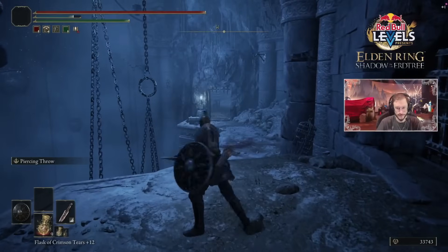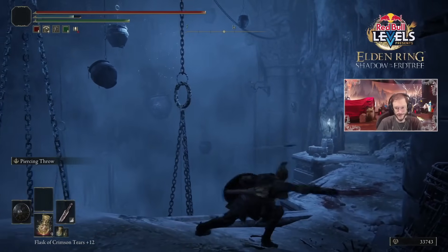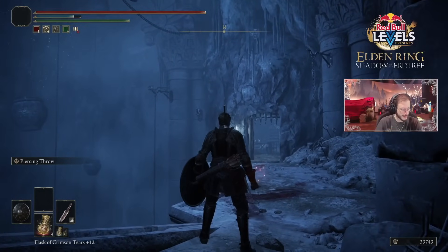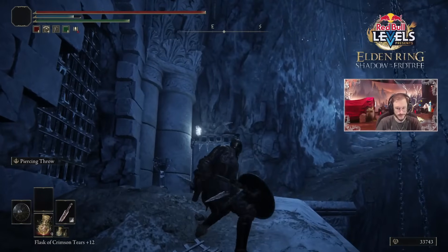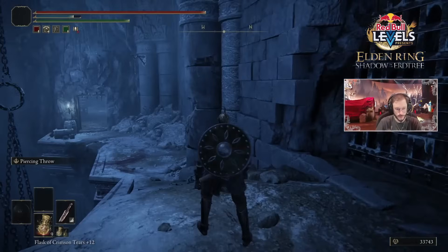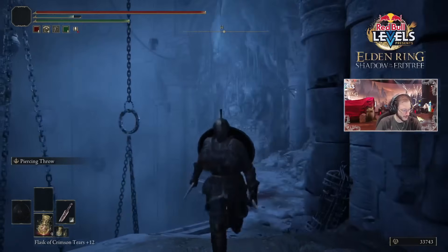Moving on, we have the Throwing Blade — a dual weapon, meaning you can one-hand it, or if you two-hand it, you get double the thrown knives. You have light attack combos and then heavies, which throw slower but harder-hitting projectiles. The Ash, Piercing Throw, appears to be an even harder-hitting FP-costing throw that may even pierce enemies. The whole setup only requires stamina if you're not using the Ash, so it's effectively infinite knives to throw — you're not limited.